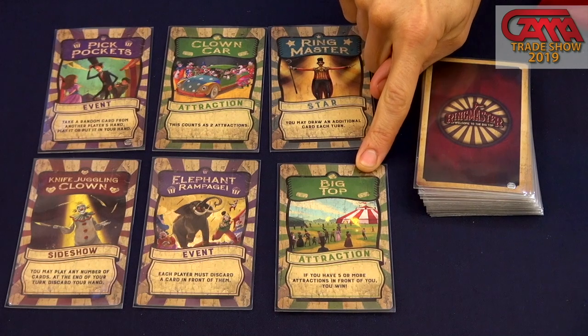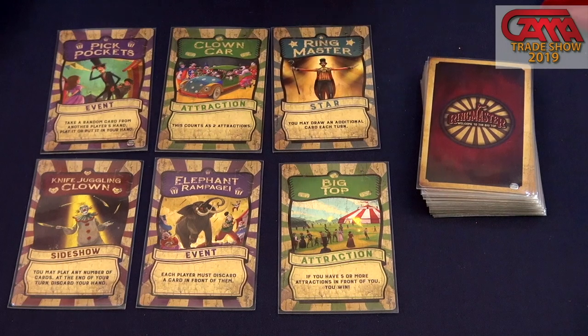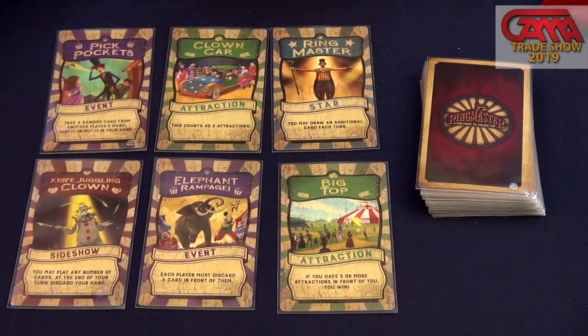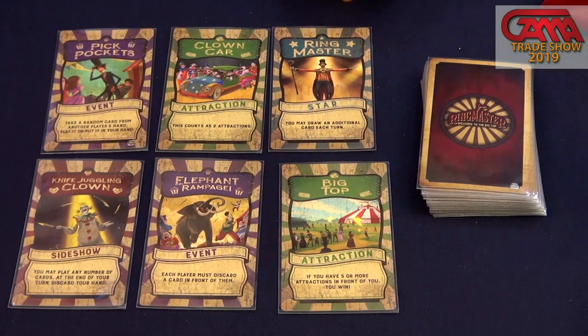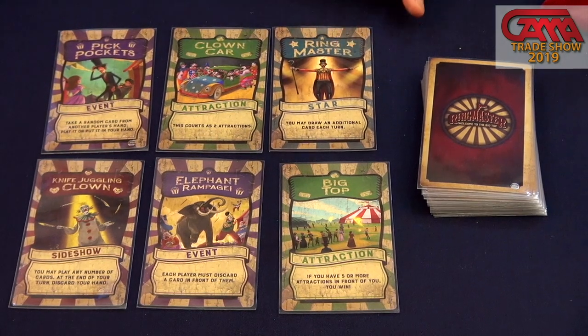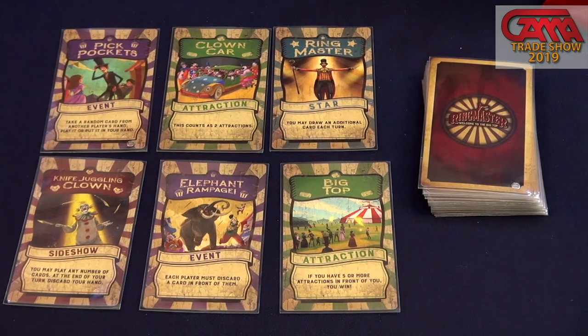Attractions are cards that stay in front of you and tell you how you win. For example, the Big Top says if you have five or more attractions you win the game, and the clown car counts as two attractions. Stars stay in front of you and give you new powers — like drawing extra cards, destroying opponents' cards, or bolting cards out of the discard pile. Sideshows are crazy: you can put them in front of yourself or other players and they often have drawbacks or mixed effects, like the knife-juggling clown that lets you play any number of cards but forces you to discard your hand each turn.